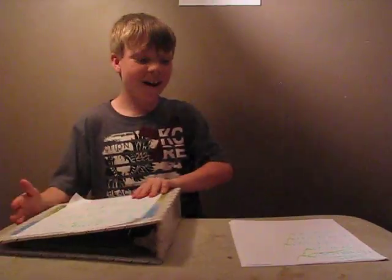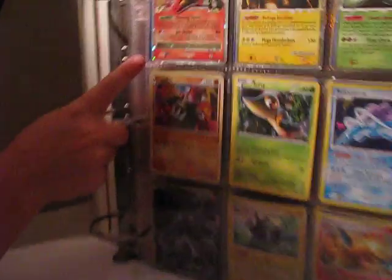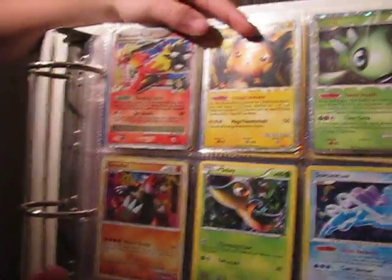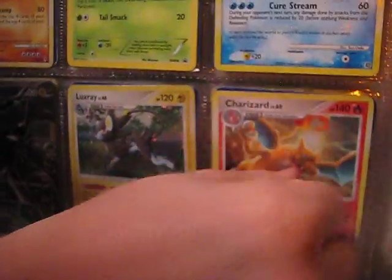Okay, this is going to be my Pokemon binder. We're going to start off with the hollows today. Okay, here's some hollows. We got Blaziken FB Level X, Raichu Prime, Groudon, Suicune, Zorkom, Luxray, and Charizard.